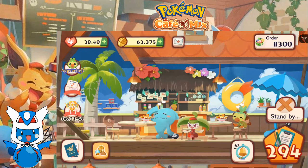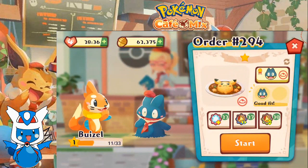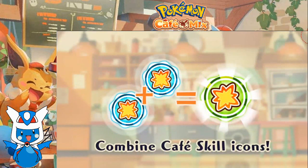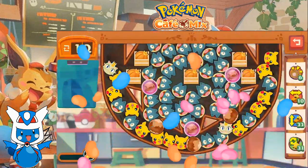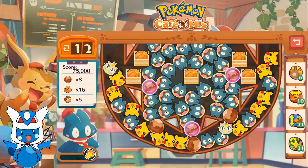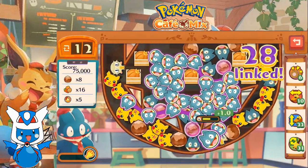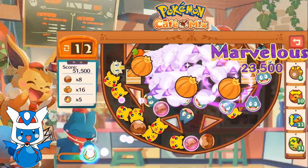Moving on to order 294. Weasel wants some curry — another Pikachu dish. Munchlax, let's make it happen. Oh no. Why are there gummies in the curry? That is such a weird recipe.